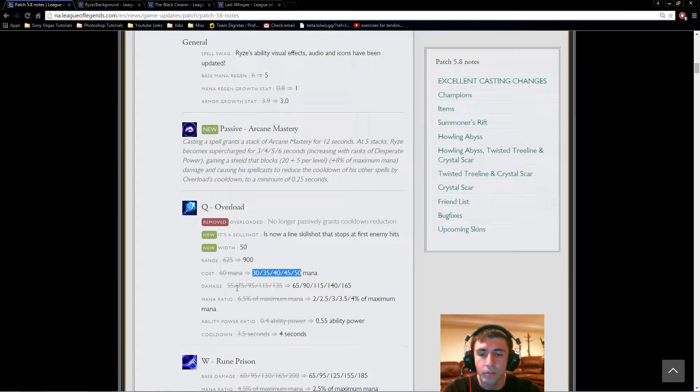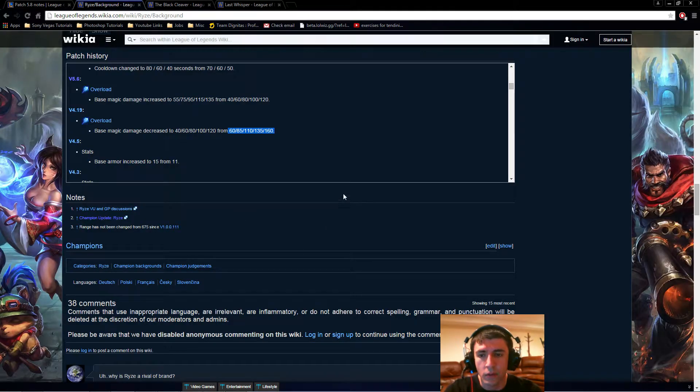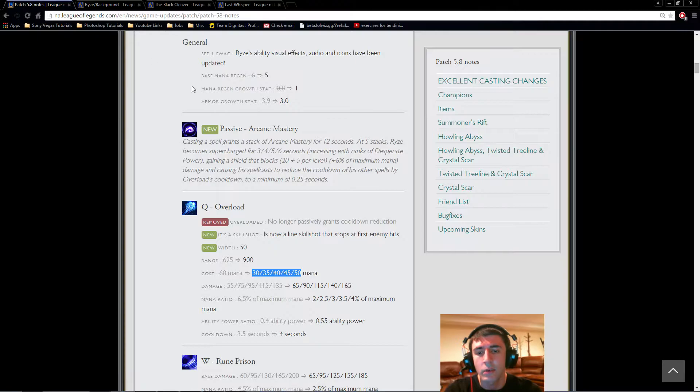The base damage has been buffed — it's now 65 to 165, compared to 60 to 160 before the Worlds nerfs, so it's 5 more at each rank. Keep in mind it's a skillshot so it's harder to land. The mana scaling has been nerfed, especially at lower levels, which makes Ryze weaker as an early-game harasser and makes Frozen Heart less effective. At the same time they buffed his AP ratio, which isn't a huge number but given his very low cooldowns, it effectively multiplies — potentially 0.3 or 0.45 effective AP ratio because of how fast he cycles abilities.